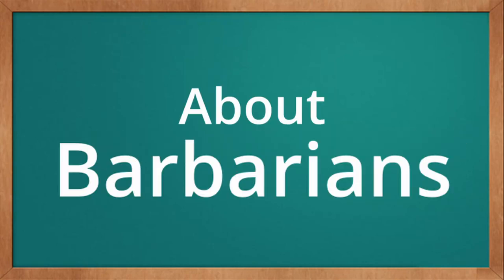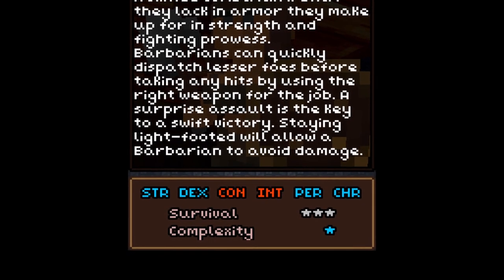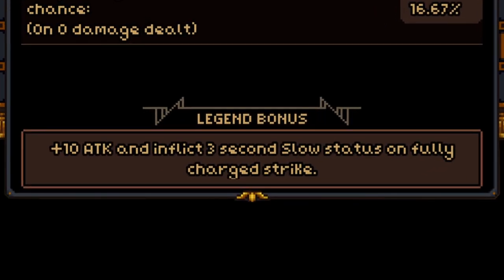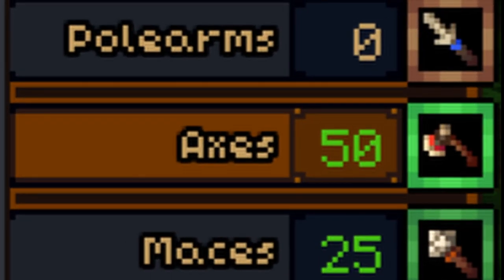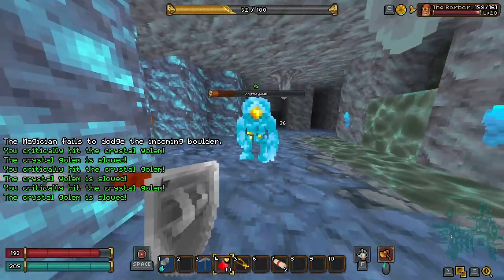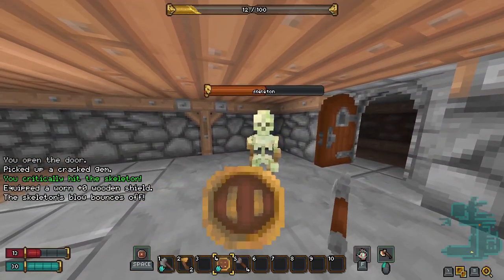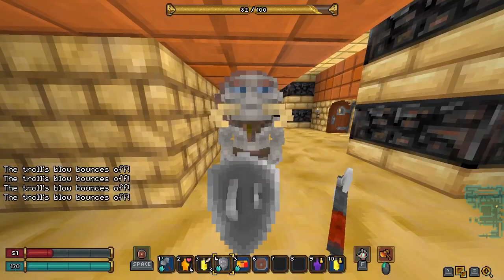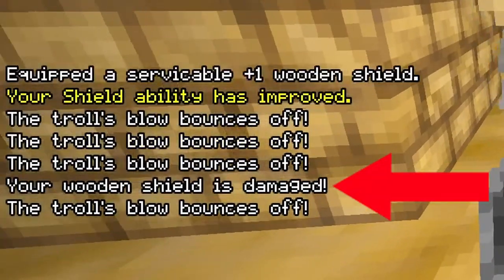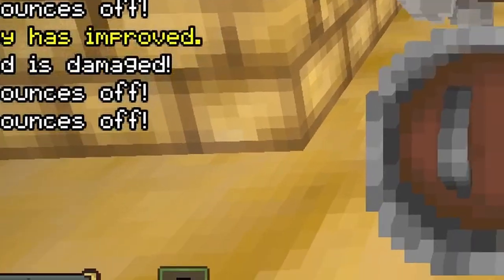Everything you need to know about Barbarians. Barbarian scales Strength, Dex, Perception, and Charisma. Using an axe is best because the legendary gives you a 3-second slow and you already start halfway there. This lets you easily kite more dangerous enemies while you use your shield to protect yourself from everything else. Blocking increases the chance of your shield breaking, so be careful and always make sure you have a spare shield.